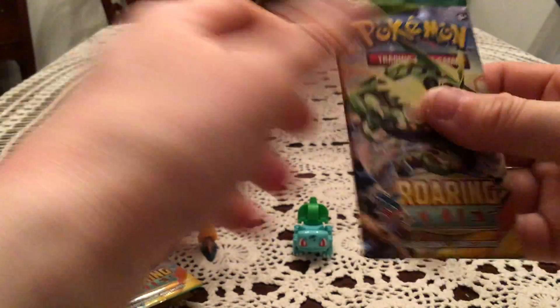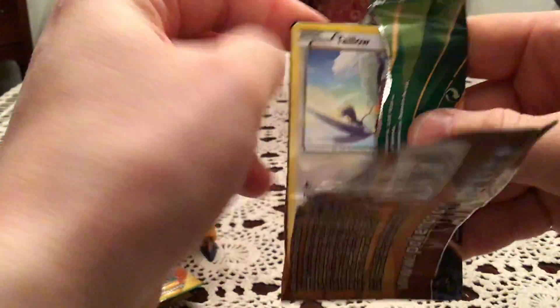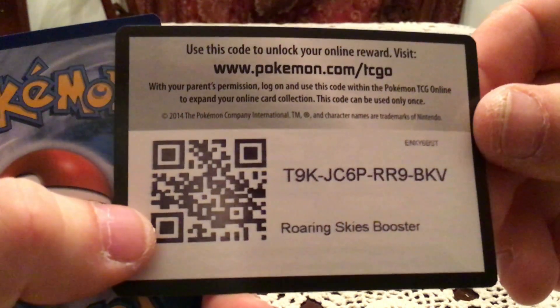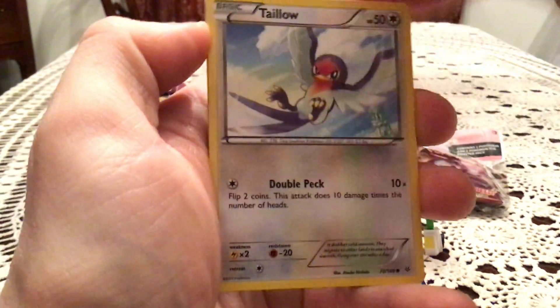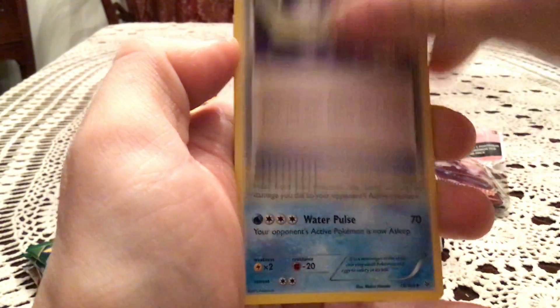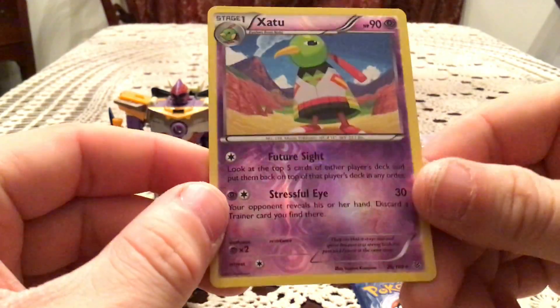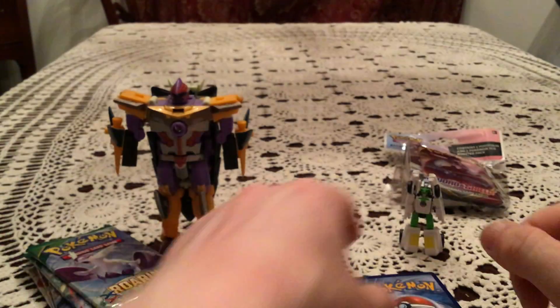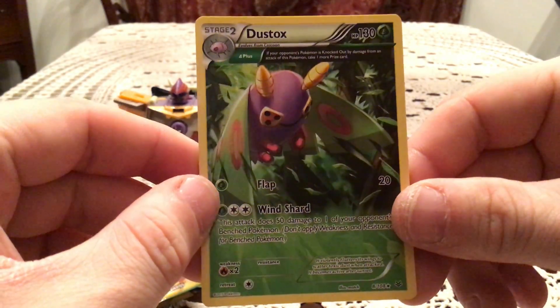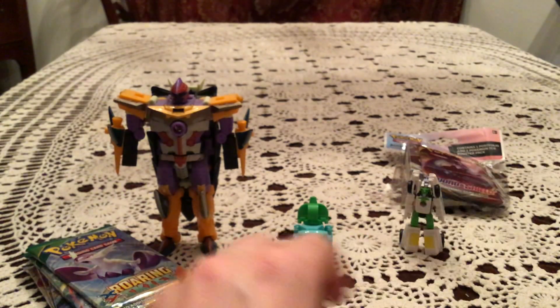We'll go oldest to newest, so I'll open up the three Roaring Skies first. The first pack has a Taillow, Wurmple, Fletchling, Natu, Ancient Trait Exeggcute, Switch, Pelipper, and Ultra Ball. The Reverse is Xatu — that is a Rare in the set, so that's nice. Two Rares in this pack. The actual Rare is a Dustox, an Ancient Trait non-Holo. Still, two Rares is pretty good.